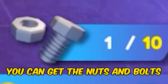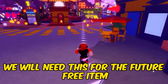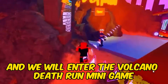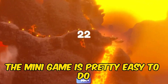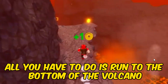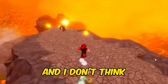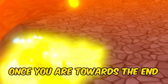Once you load in, you can get the nuts and bolts that is in the spawn. We will need this for the future free item. Here we are heading straight from where we spawned, and we will enter the Volcano Death Run minigame. The minigame is pretty easy to do. All you have to do is run to the bottom of the volcano. It doesn't take long at all. Watch out, there are rolling balls of lava, and I don't think you want to find out what happens when one hits you. So be careful once you are towards the end.